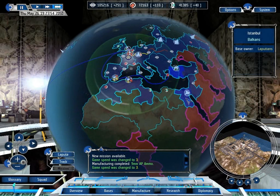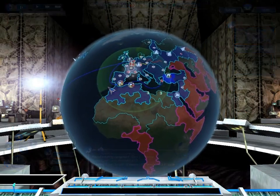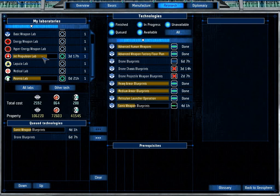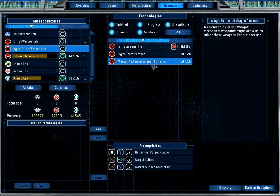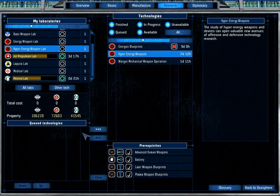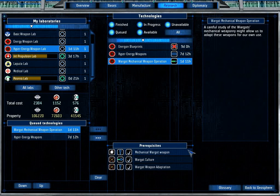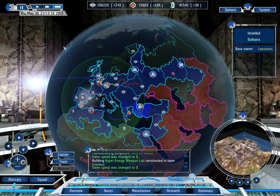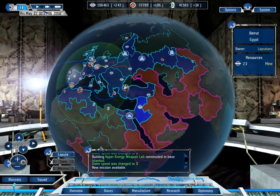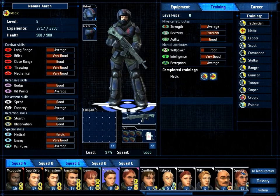Has this lab finished being built yet? No, might take a while. It's now been built - excellent! What can we research in that? Wargot Mechanical Weapon Operation. Energon Blueprints! Energon Power Cells - they're really good! However, we need Hyper Energy Weapons for those, and we need to actually research Hyper Energy Weapons first. Let's manufacture Wargot Mechanical Weapon Operation. We are in fact under attack - they don't like that we've manufactured this amazing laboratory, which we can use to start manufacturing some of the best weapons in the game.